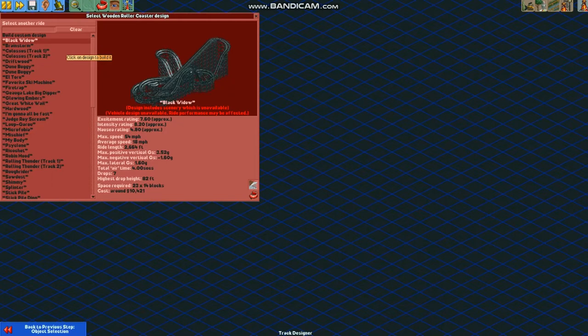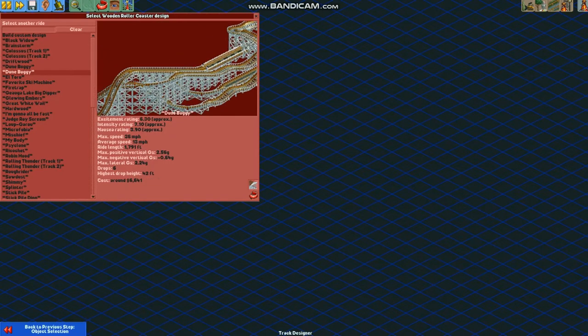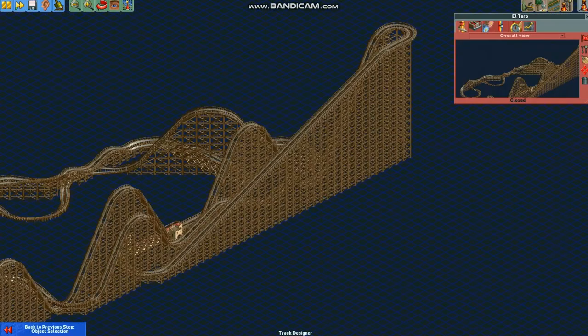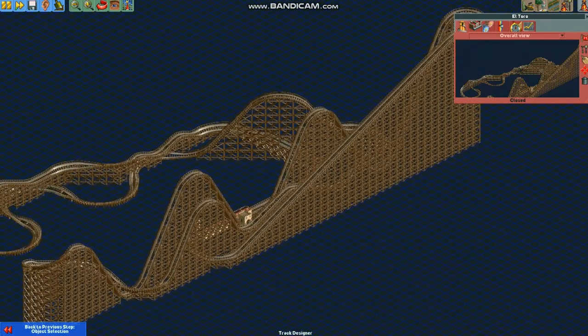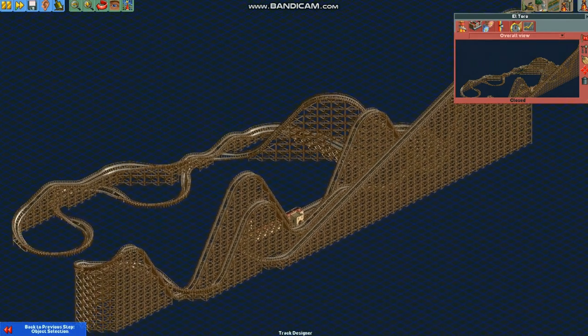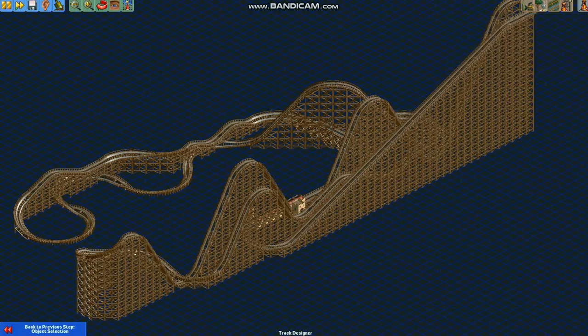This is an example of a GCI. My favorite wooden coaster of all time is El Toro, which is actually made by Intamin — it is their prefabricated design. There are only four of these in the world, and they're much taller and a lot smoother than some other wooden coasters you might have ridden before.